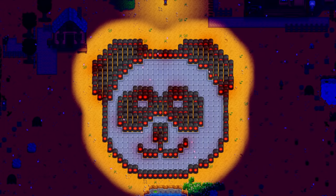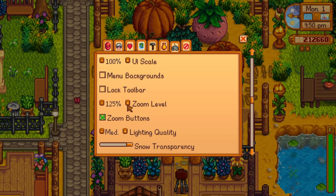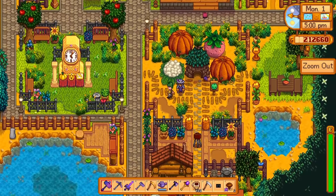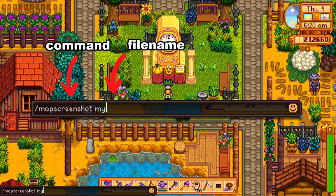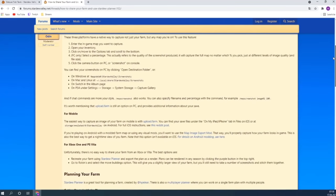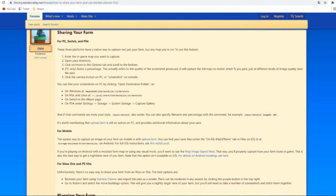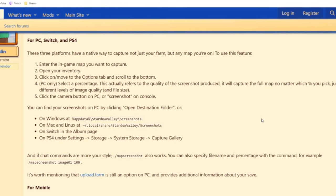Just two more small things. First, on PC you can enable zoom buttons to quickly zoom in and out to get a better view of your farm or your house — also useful for other activities like mining. Secondly, you can type /map screenshot into the chat so you don't have to go to the options menu every time. If you don't know how to take a screenshot or where to find it, there's an official forum post explaining how to do it on every platform, which I'll link in the description.